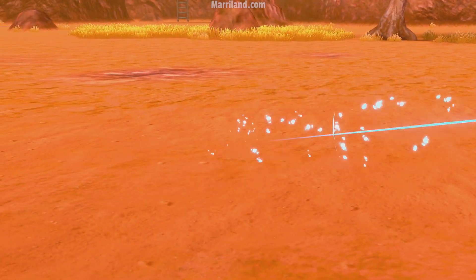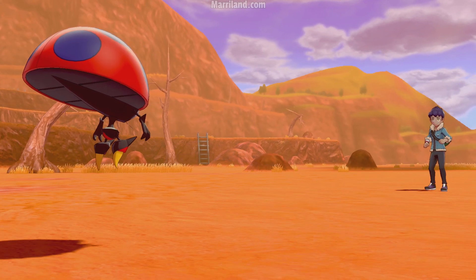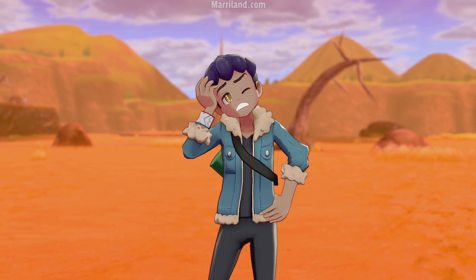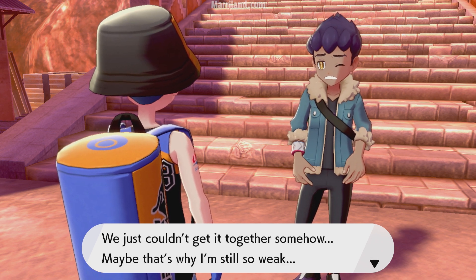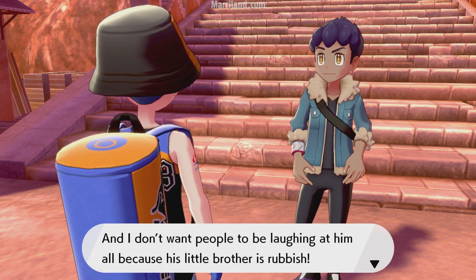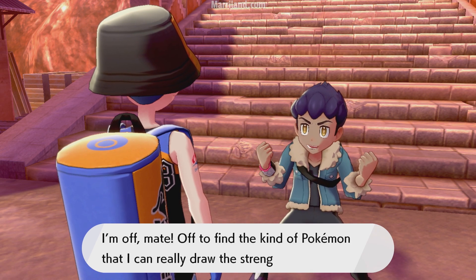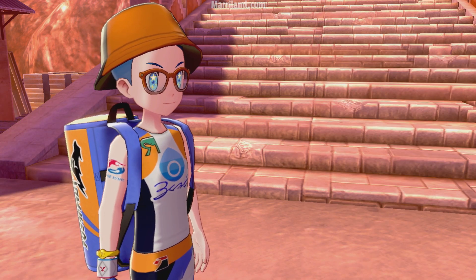Poor Hop — he just gets destroyed by Bede, and that definitely does something to your ego. And then he just gets destroyed by me as well when he switches out his team. He says his strategy goes right to pot when he's got all these bad thoughts running through his head. He tried switching team members in and out to max their potential in every matchup, but couldn't get it together. He says he's still so weak and doesn't want people laughing at Lee because his little brother is rubbish. He's off to find Pokemon he can really draw the strength out of — kind of a mid-trainer crisis, if you will.